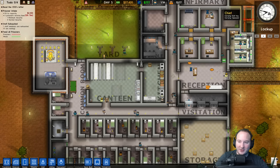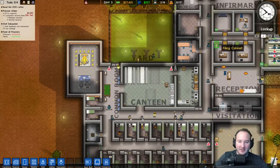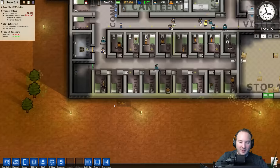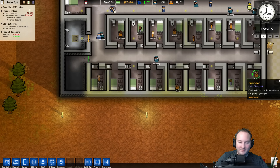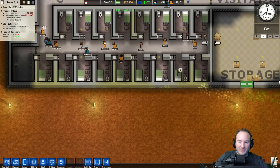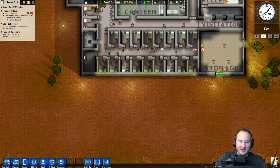We've got tons of electricity — I put a few more capacitors in just in case. We are going to need a new wing to this place. I guess we could kind of build it back here, though it's kind of hard to get to.